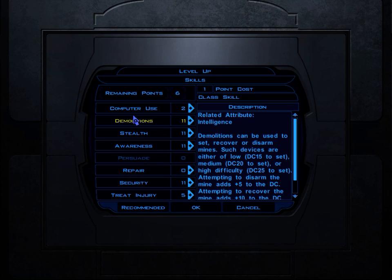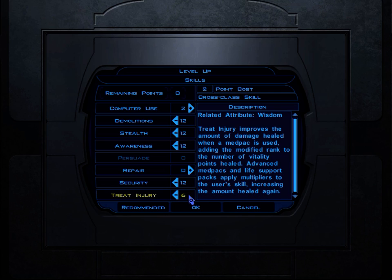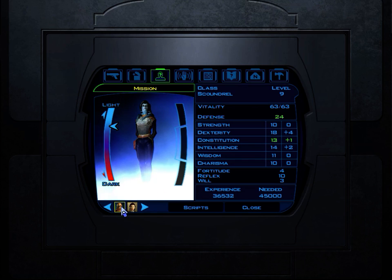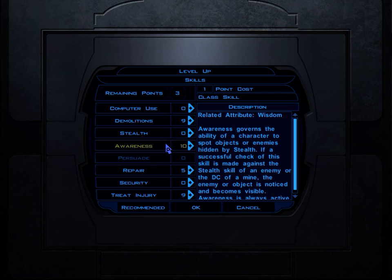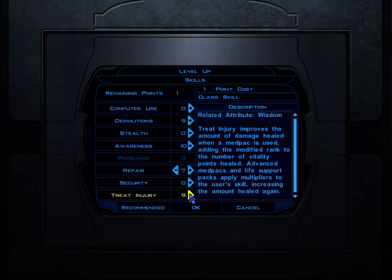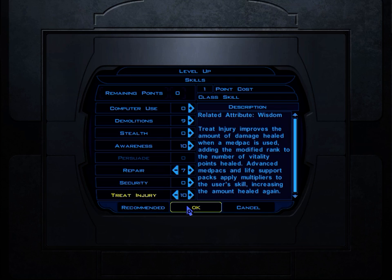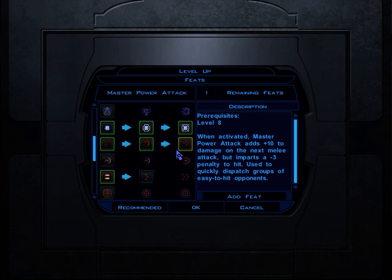Mission's level up - she's a level 9 Scoundrel. She is bad at computers and also very bad at repairing. Zalbar is a level 9 Scout - he could be getting computer use but he hasn't been; he could also get a lot better repair. I think I'm actually gonna do that because she has demolitions and he doesn't need demolitions. I don't see a team composition where Zalbar is in the team and Mission isn't, at least not for my setup. We could get Master Power Attack, or Master Critical Strength which would be great.